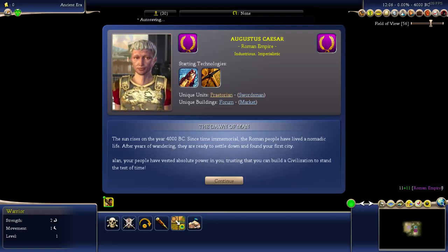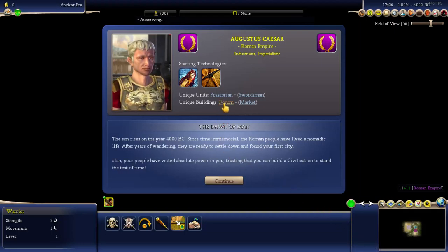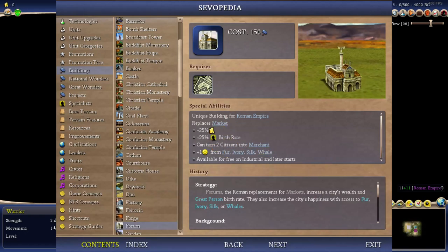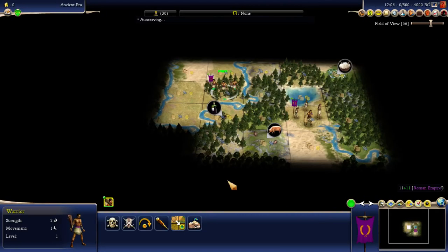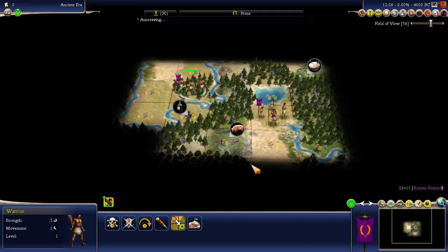I'll talk about the units, especially the Praetorian. I was a bit disappointed — I thought he starts with City Attack. I thought he was plus two strength and City Attack, but no, just the plus two strength. I guess that's good. And a forum which gives me extra birth rate. Now I've already played this and restarted at this spot, mainly because I forgot to build a worker.